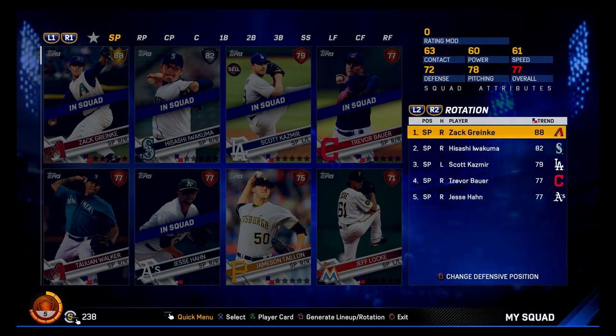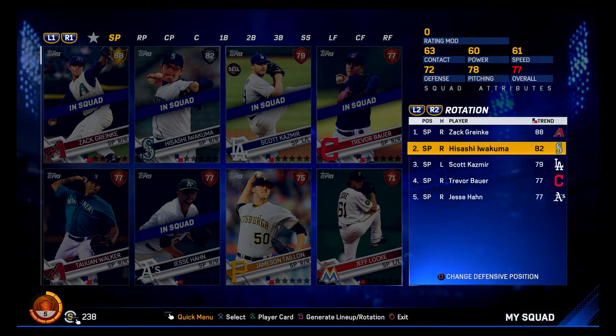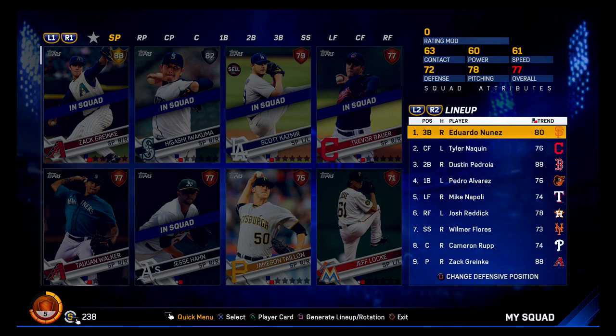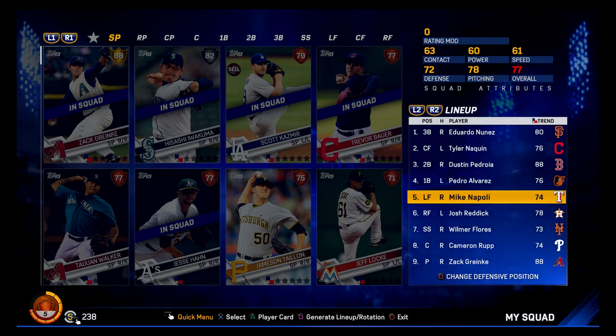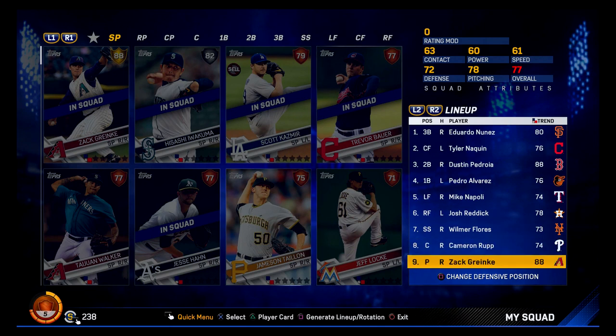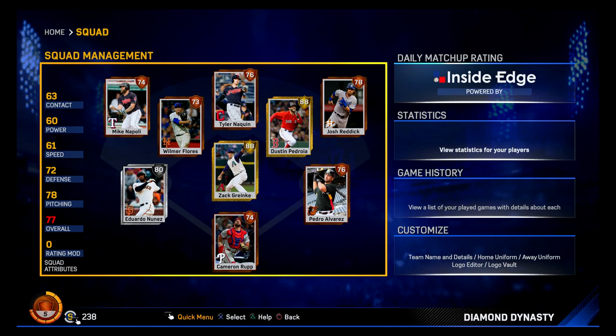Here's how the team looks now, and this doesn't seem too bad for day one on Diamond Dynasty. Rotation goes Zach Greinke, Hisashi Iwakuma, Scott Cashmere, Trevor Bauer, and Jesse Hahn. Lineup: Eduardo Nunez, Tyler Naquin, Dustin Pedroia, Pedro Alvarez, Mike Napoli, Josh Reddick, Wilmer Flores, Cameron Rupp, and pitcher spot. I'm not sure this team has much power yet, but I won't complain. We're sitting at 77 overall — best attribute is pitching, worst is power, which isn't too surprising.